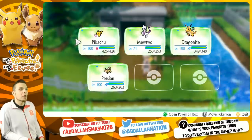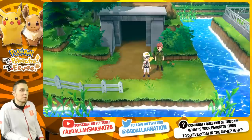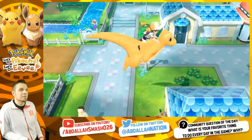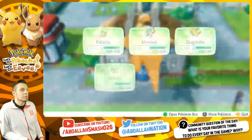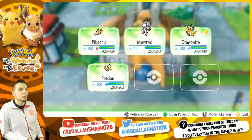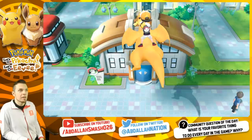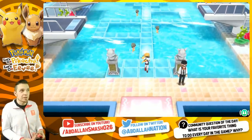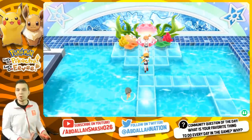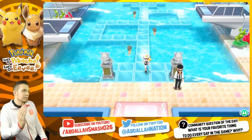Number six: rematching Misty. Go to the Cerulean City Gym every single day, talk to Misty, and battle her for experience and money. If you're using the Pay Day method with Pokémon like Persian or Pikachu, use Pay Day to earn even more.